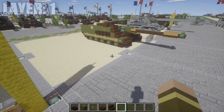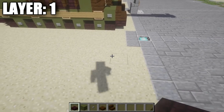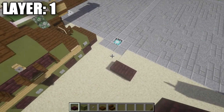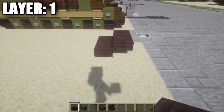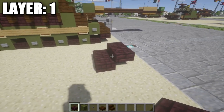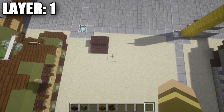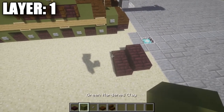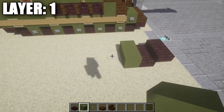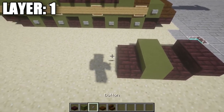Alright guys, so going ahead and moving on to our first layer here, Layer 1. What we want to do is start off by taking our netherbrick half-slabs and place down one and two just like this across. We then want to place down two netherbrick top-slabs coming off those two netherbrick half-slabs, so we get something that looks like that for the front tracks — this is going to be the left side of the track. With that finished, we then want to take our green stained clay and place down a row of two, followed by a row of two netherbrick half-slabs, then a row of two green stained clay.